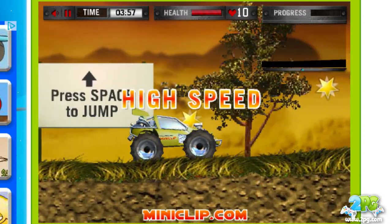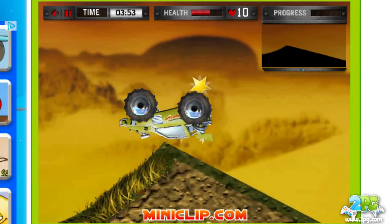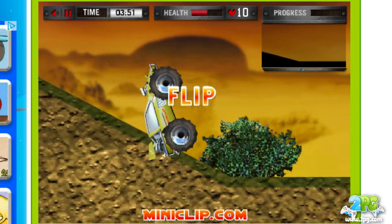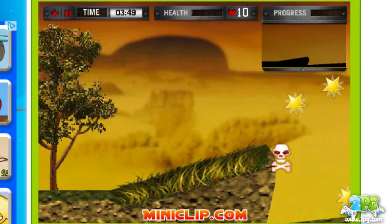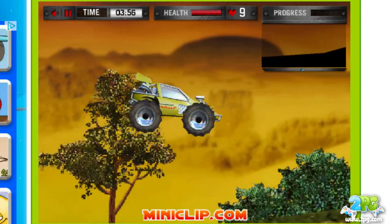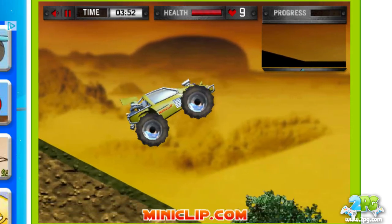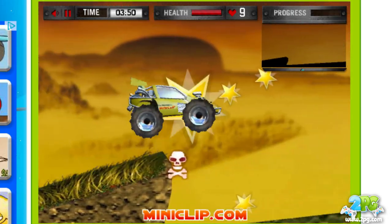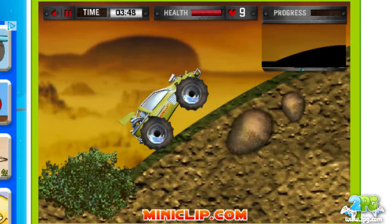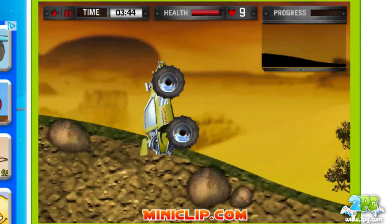You start off racing along here, press the space bar to jump, and your Dune Buggy has really crazy cartoon graphics as you can see. You can flip, but if you land upside down or damage your vehicle in any way, you lose health. Your health is represented by the red bar at the top. You also have lives — you start out with 10, represented by those hearts — and your progress is shown by the bar in the top right.